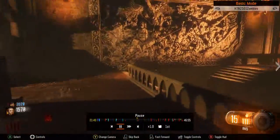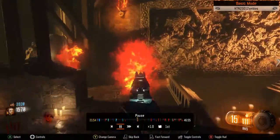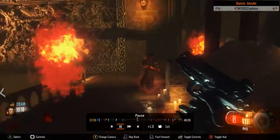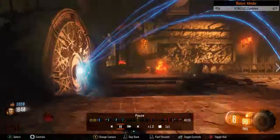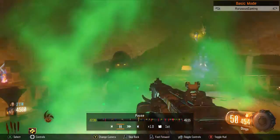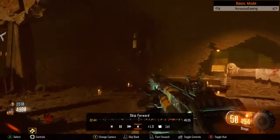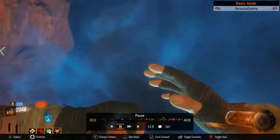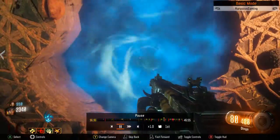Once all four cauldrons have a gateworm, start the fifth ritual with the summoning key. Survive or kill the enemies without going down. The Shadow Man appears, turns into a weird squid, and talks about the overlord stuff. And that's how you unlock the Pack-a-Punch! Leave a like, drop a comment, subscribe, and I hope this helps — goodbye!